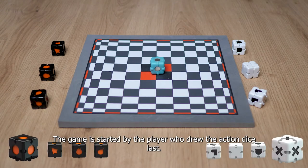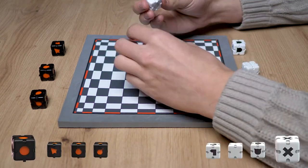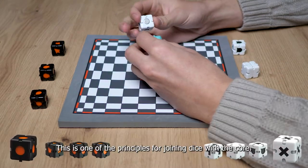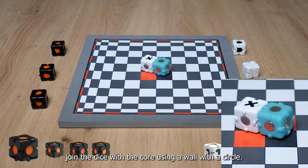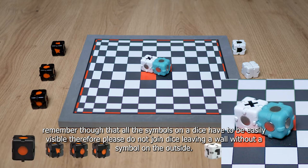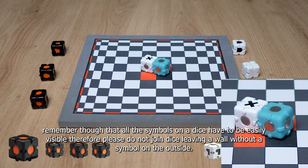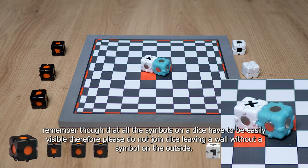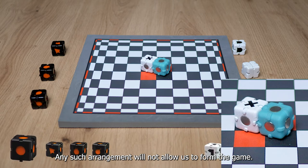The game is started by the player who drew the action die last. This is one of the principles for joining dice with the core — join the dice with the core using a wall with a circle. Remember that all the symbols on a dice have to be easily visible, so please do not join dice leaving a wall without a symbol on the outside, as such an arrangement will not allow us to form the game.